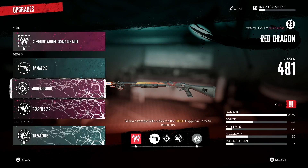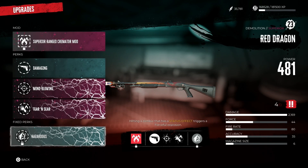I've also got Mind Blowing — killing a zombie with a blow to the head triggers a forceful explosion. So I'm literally doubling that forceful explosion attack if I get a headshot. Crazy good.